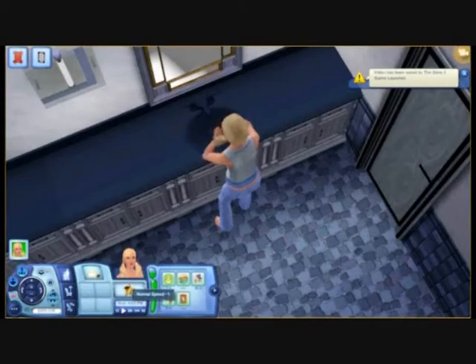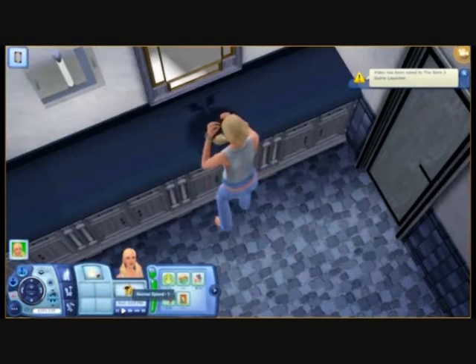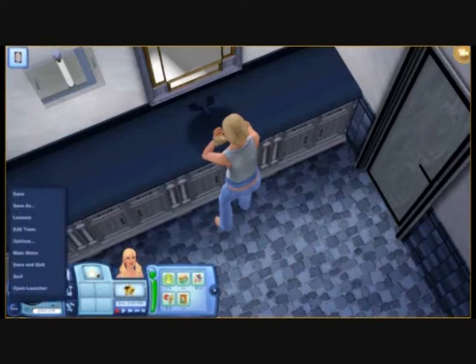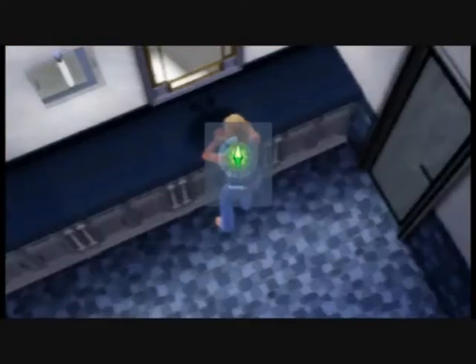Hi guys, today we will be making a Seaside Layback House. If you don't know how to do this, you must click the button with the three dots which will take you to loads of options, then click 'Edit Town' and it will say 'Would you like to save your current town?' Press yes, or whatever you want, and it will take you to a loading screen.